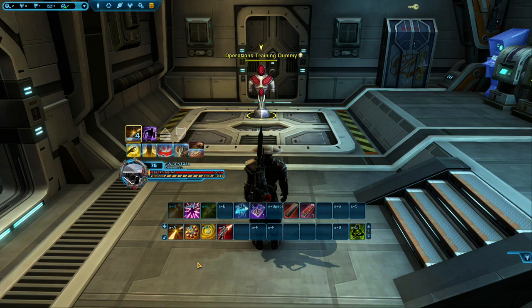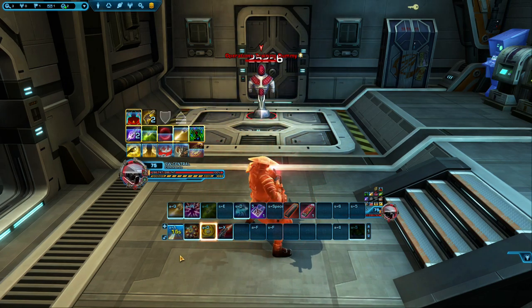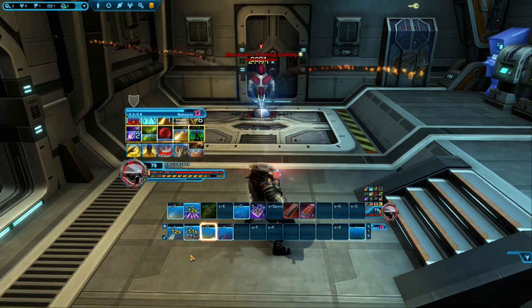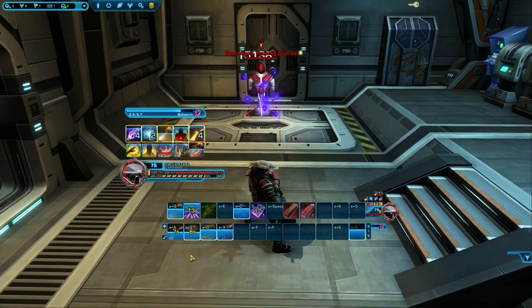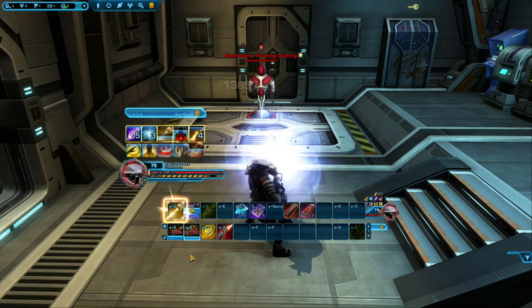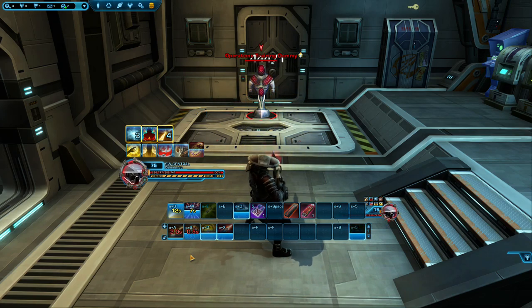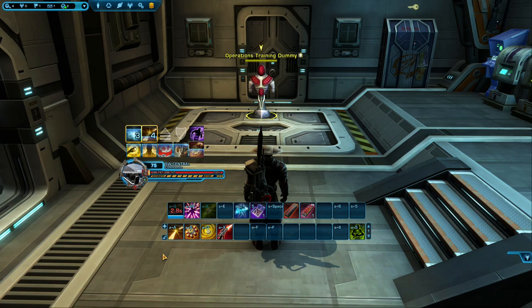So after our opener, all we need to do is manage ourselves while remembering our combos. Opener first: pre-cast Gravround, use Supercharged Gas, then Vortex Bolt, then Demolition Round, then Bolt Storm. Opener finished. Now use Gravround — see that Bolt Storm is ready again so use that. Use another Gravround. Now our High Impact Bolt is procced and ready to use. And with that you should be able to see how our rotation is formed — we basically rinse and repeat until our enemy is dead.